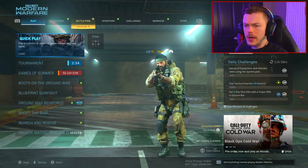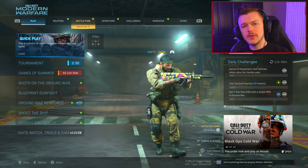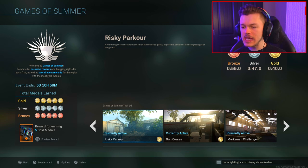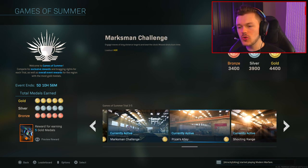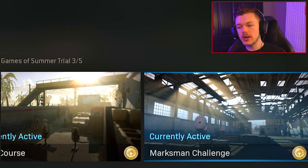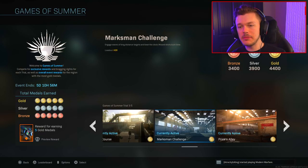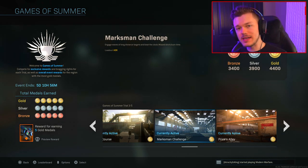What's happening, how's everybody doing today? My name is Chuck, welcome back to a brand new video. The Games of Summer event required us to complete five different trials and score a gold medal in all of them. This marksman challenge was undoubtedly the most difficult challenge to complete, and you have to get a gold medal on all of them to unlock this amazing free Grau variant.